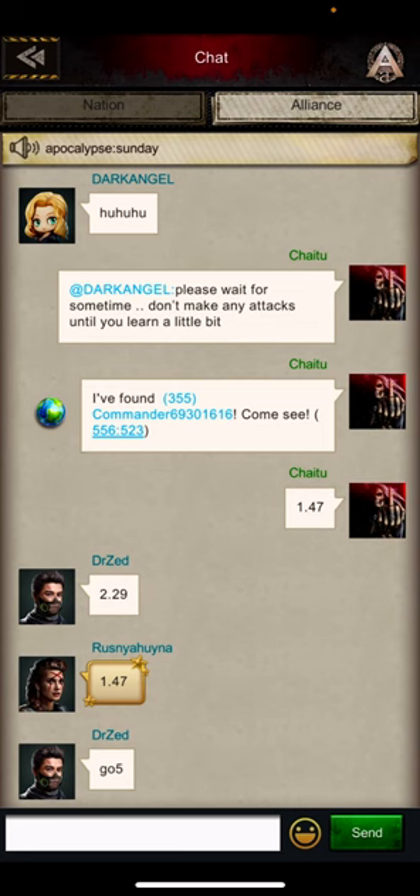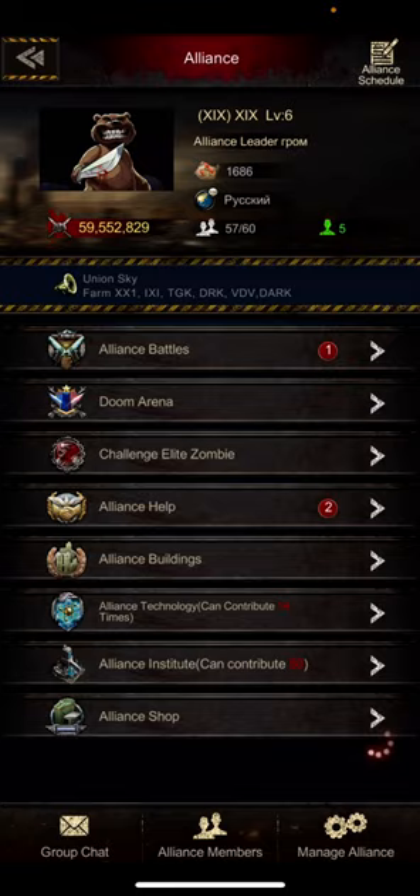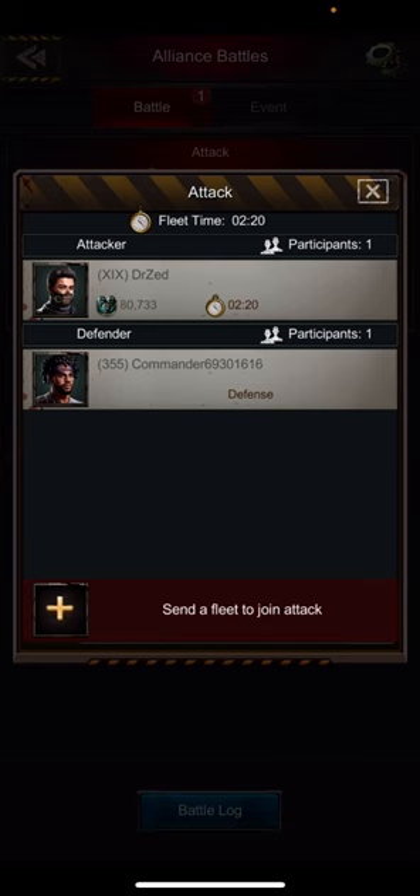Whoever is starting the attack will say 'go fi' and start the attack. I am supposed to join at 147. He has already started the attack — go to battles.